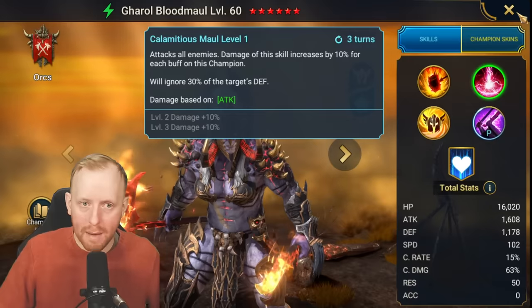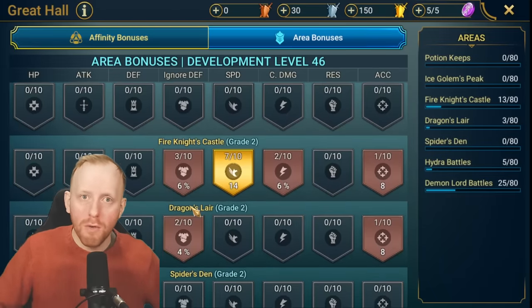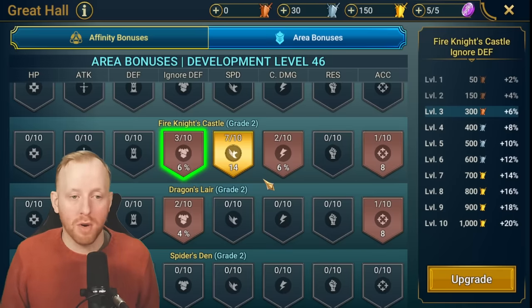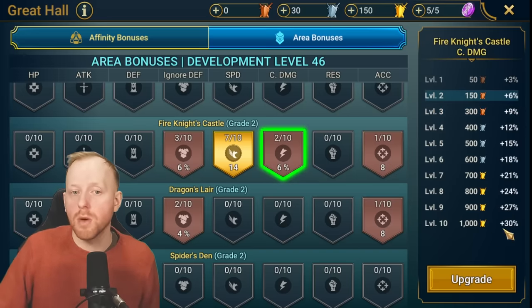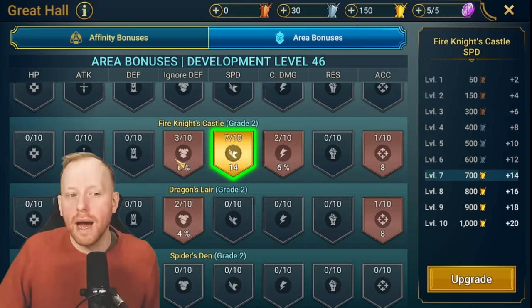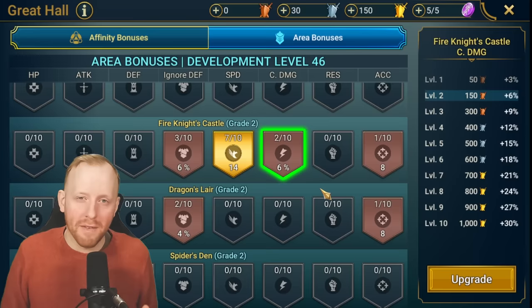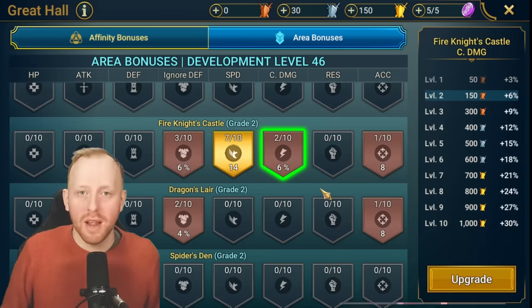The TL;DR: ignore defense might actually be the most powerful and overpowered area bonus of them all by quite a margin. Don't sleep on it — prioritize it, especially on champions you use that have a little bit of ignore defense, because if you can breach to true damage the potential is substantially higher than the 30% from crit damage. Let me know in the comments if you already knew this or if this video has made you reconsider where you put your Live Arena medals. I'm currently grinding out ignore defense, speed, and crit damage for my Fire Knight team. Thanks for watching!